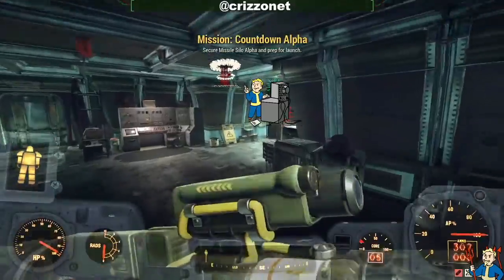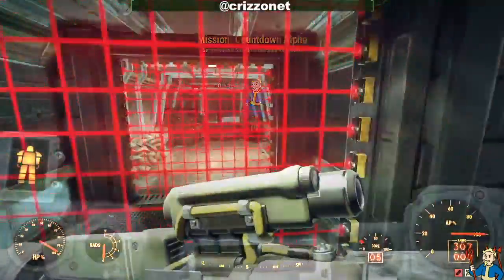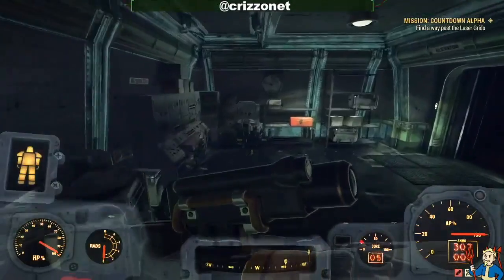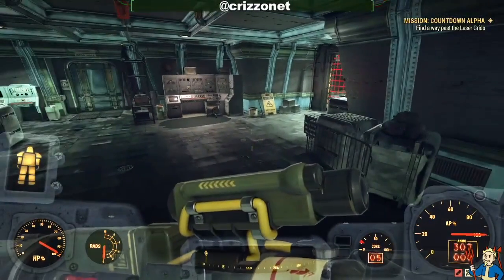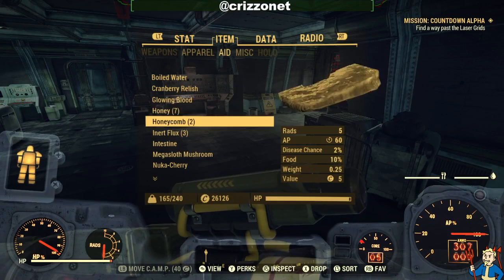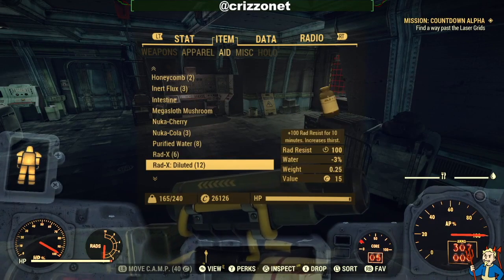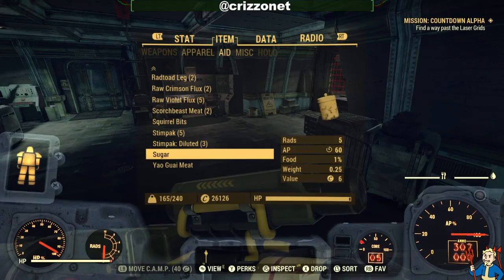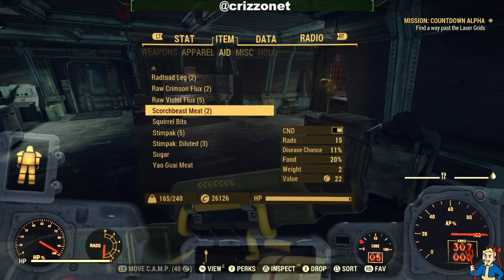So here we are in this first little room and here's the laser grid. This is the fastest way to run through a nuke silo. Come to Aid and make sure you have some honey. You could use canned coffee, or you could also use sugar bombs.